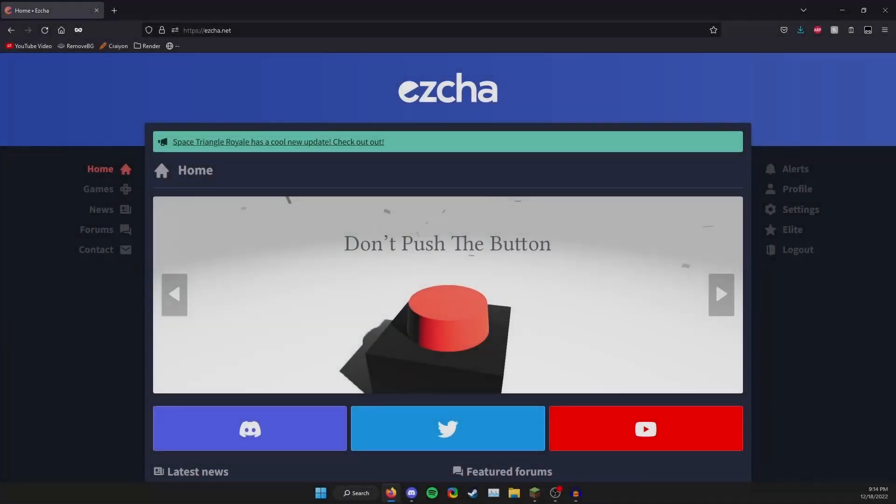What's up guys, in today's video — which you may be surprised by because it's not a Brick Hill video — I'm gonna show you guys ezcha.net. A lot of you might have no idea what ezcha.net is, but ezcha might sound familiar. Basically, to refresh your memory, ezcha was the old Brick Hill client developer.